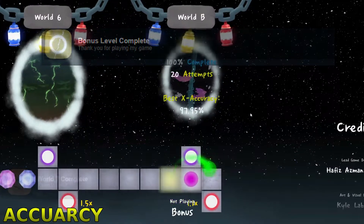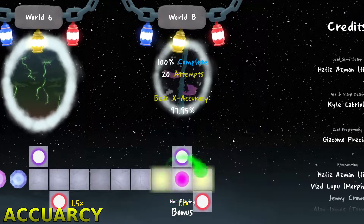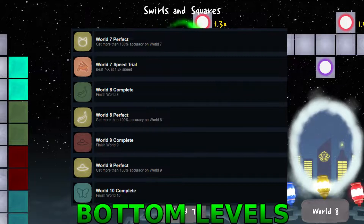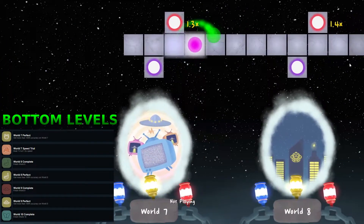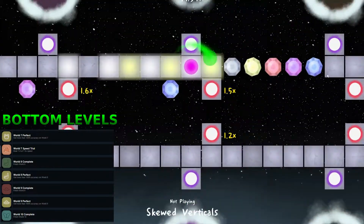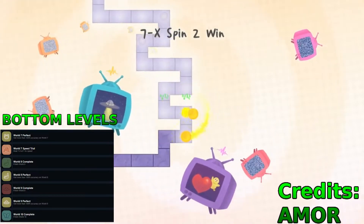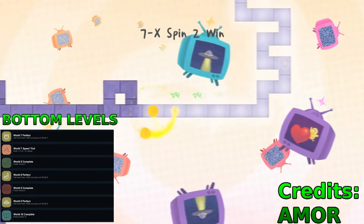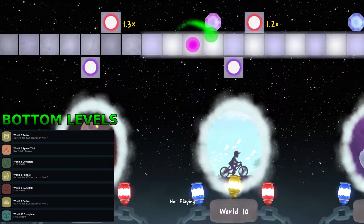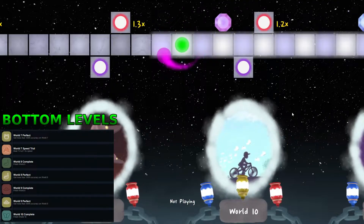If you manage to do that right, you should unlock world B, or world 7 if you want to call it that. To get the other achievements, all you need to do is just complete this — it's not that hard. You don't have to get a speed trial or anything else and then you should get that achievement. Next on the list is the bottom ones. After you do the top ones, just make sure you get three lanterns on the bottom ones. You need to do the accuracy and the speed trials for the bottom worlds as well to get more achievements. As long as you memorize for the speed trials and really focus on your accuracy, it should come with time. If you're patient and really put time into practicing, you should get it — it's really not that hard once you really practice a level.